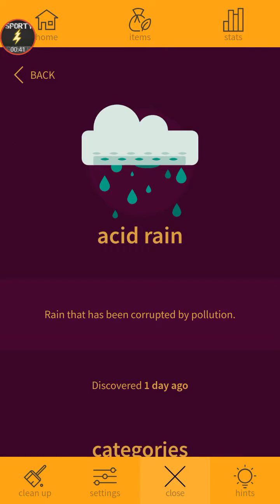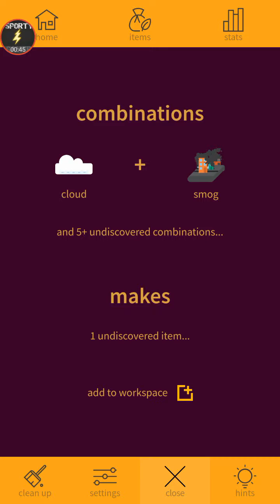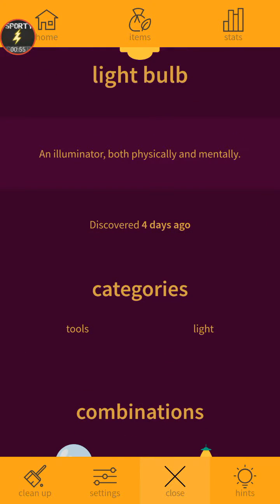Acid rain! For acid rain, we use cloud and smog. So if you want to know how to do acid rain, just use cloud and smog. I previously didn't do that, so yep, just like that.